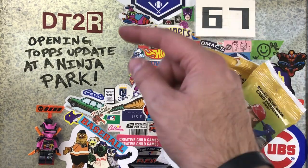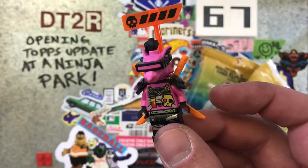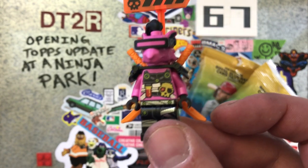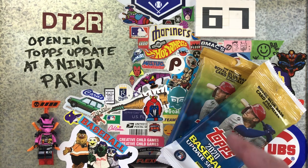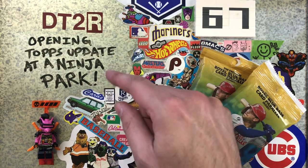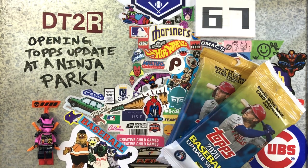Welcome to episode 67 of Don't Talk to Robots. Opening Topps update at a ninja park. Check out our minifigure — this is from LEGO Ninjago, reminds me of Rocksteady and Bebop from Teenage Mutant Ninja Turtles back in the 80s. We have some fat packs of Topps Update — 12 packs from 12 Again Sports and Outdoors, part of the 17-channel Card Crew giveaway we won way back in the day. Bubba and I went to a cool ninja park — it's like an agility park — and we're going to take you there and rip into some of these packs.